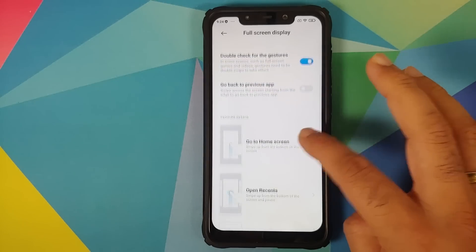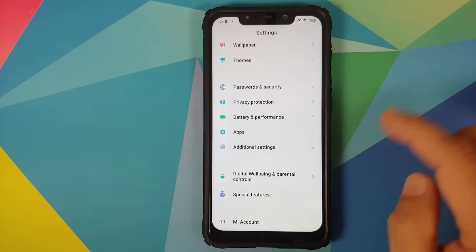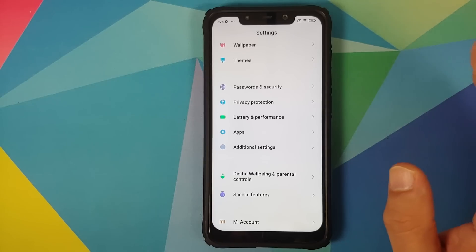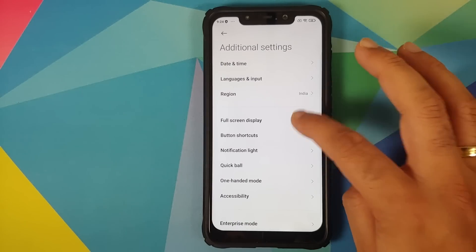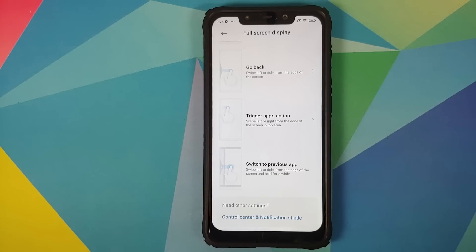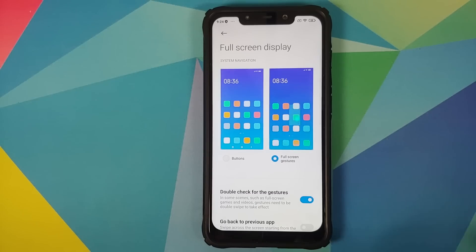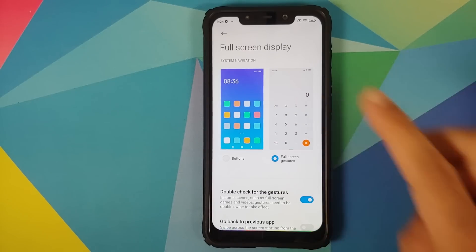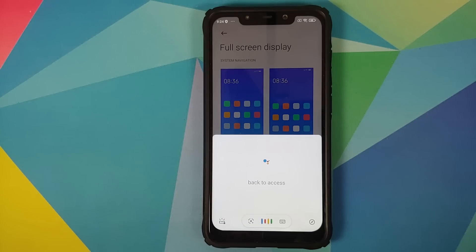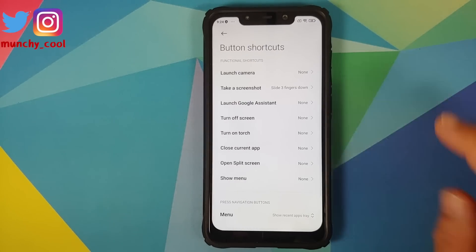In Additional Settings, Full Screen Display, you do have full screen gestures. Initially after installing the build the gestures were a bit laggy with some jitters, but those have since gone away. Android 10 gestures are not available, but you can swipe from a corner to access Google Assistant.